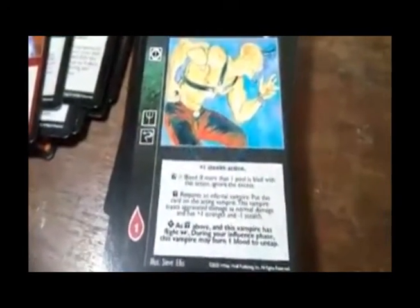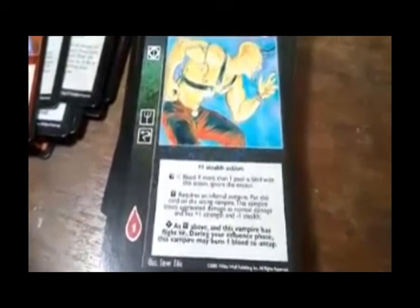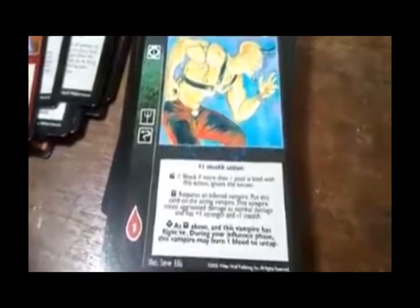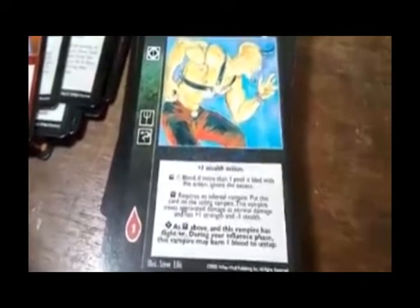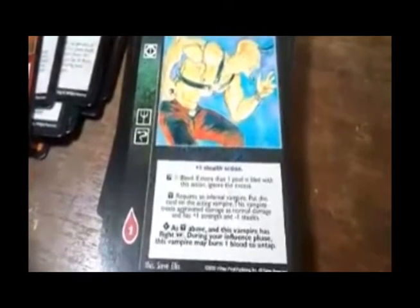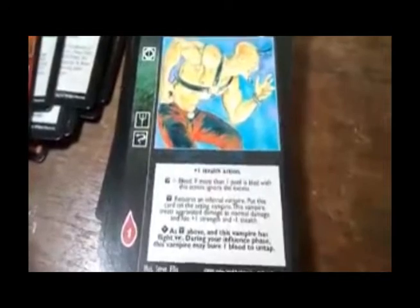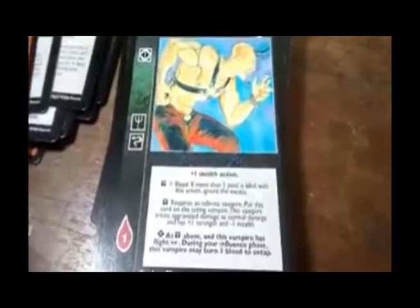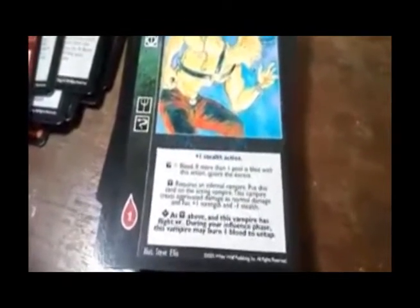Plus one stealth action — bleed. If more than one pool is bled with this action, ignore the excess. Requires an Infernal vampire. Put this card on the acting vampire. This vampire treats aggravated damage as normal damage and has plus one stealth and plus one strength and minus one stealth. Advanced version: as above, and this vampire has a special ability — I don't know what that symbol means, I'll have to look that up later. During your influence phase, this vampire may burn one blood to untap.